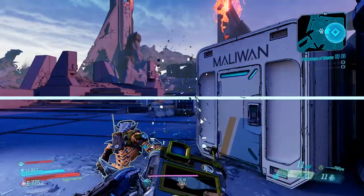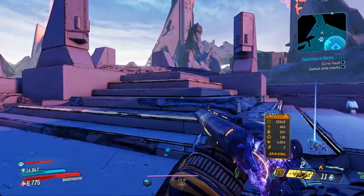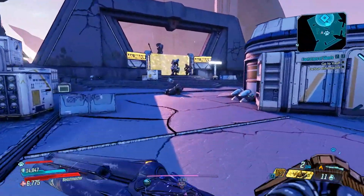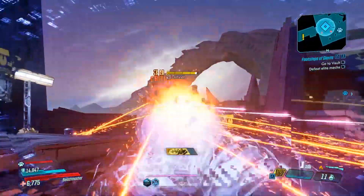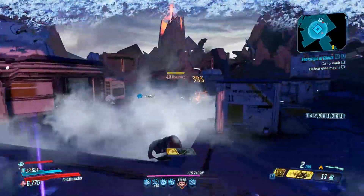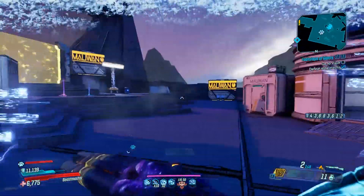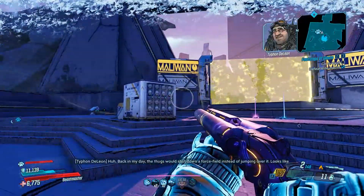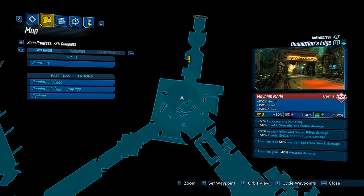We're going to talk about the Hellwalker. It's one of my go-to guns. I'm playing on Mayhem 3 on True Vault Hunter mode, using my action skill on my FL4K. As you can see, I'm doing pretty high damage. My setup is quite decent. I have plus 17% shock damage and Jacobs weapon critical damage plus 45%.